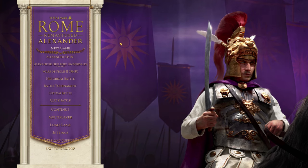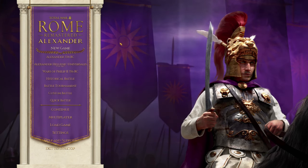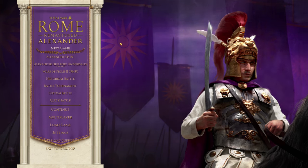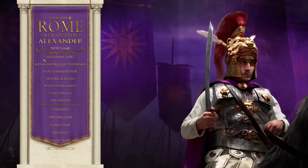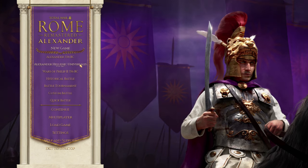This isn't just one map mod. You don't get one map, you don't get two maps, you get three whole maps with this mod. One of them is the standard Alexander map with a few tweaks. One of them is Alexander Hellenic Universalis — basically a giant Alexander map with pretty much the same amount of settlements. And then we have another giant map, which is Wars of Philip II, 356 BC, a bit of a prequel to the Alexander game, which is an awesome addition and for me the most interesting part of this whole mod.